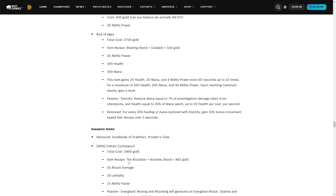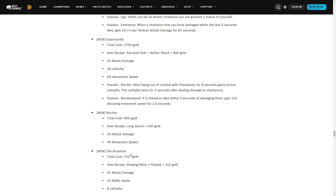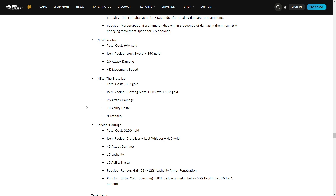It might also build into Youmuu's Ghost Blade, which makes sense since Youmuu's has been in the game basically since it started. Brutalizer still has the same old gold cost, AD, ability haste, and lethality. It builds from Glowing Mote — a new component — and Pickaxe. Glowing Mote costs 250 gold and gives five ability haste. Not much to say about the Brutalizer, it's simply a different Dirk. Serylda's Grudge has a really nice rework — they made it assassin-specific and synergized with assassins, giving armor penetration based on your lethality percentage.